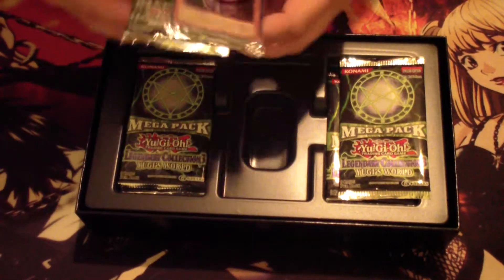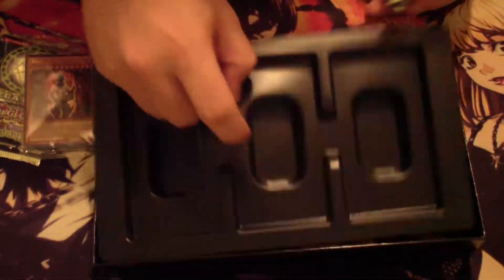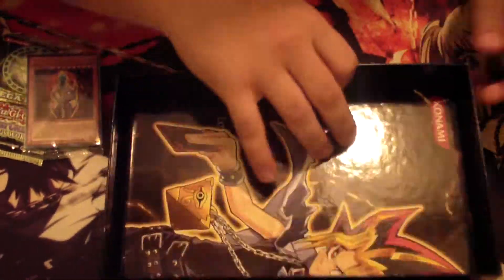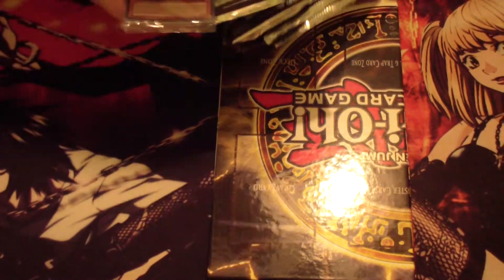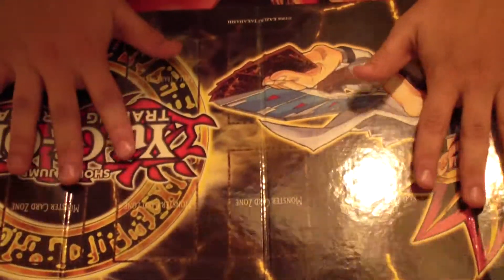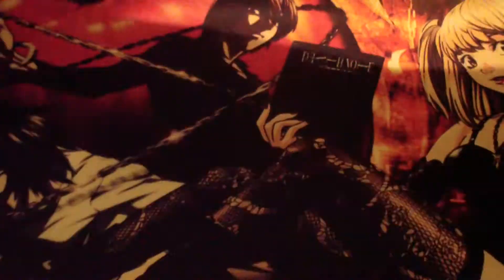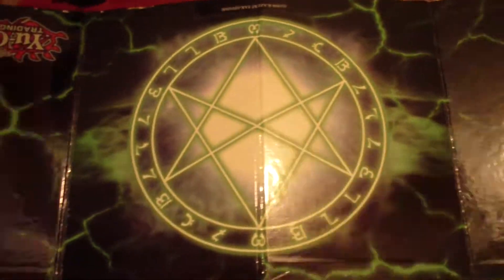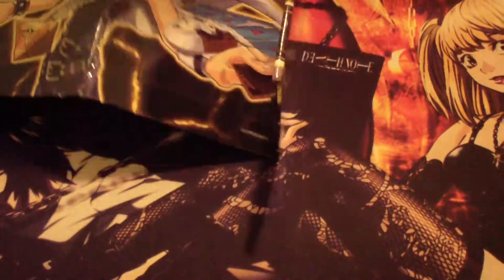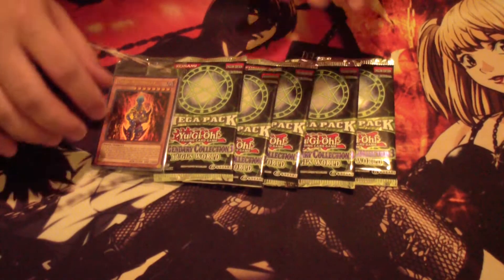All right, here we have these five packs. The game board under here — the Dark Necrofield pack. You get this game board. Looks pretty cool. It's a board mat. I've got Yugi right there, and on the back is the Seal of Orichalcos mat. Pretty cool.